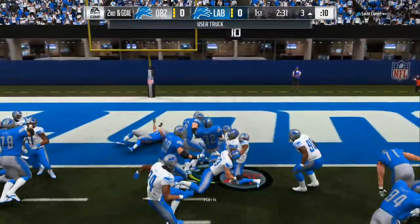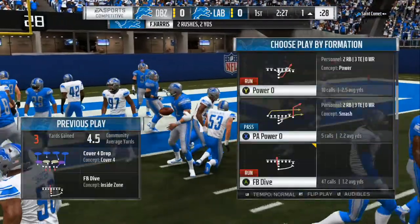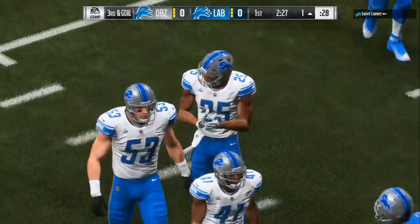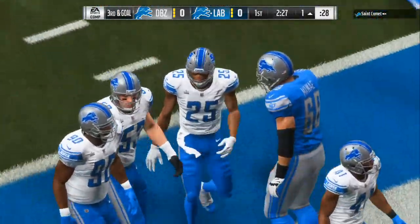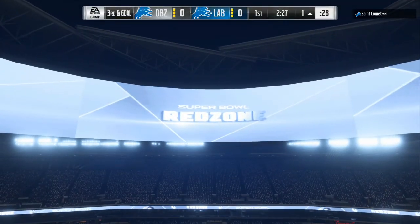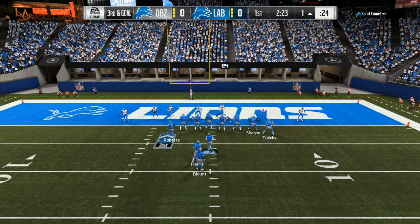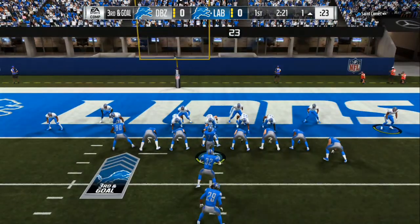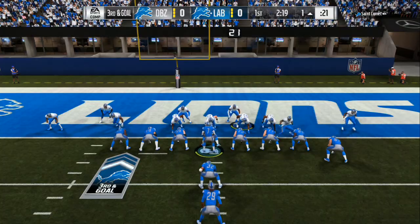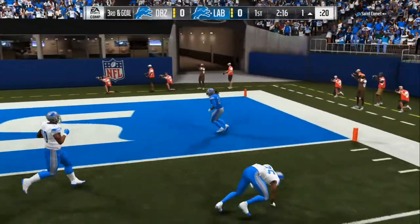Your chances of winning will go up 95%. As you can see on second and goal, we are trying to take the lead. We do a fullback dive and get down to the one yard line. Now we are going to pitch the ball and go in seven to zero in the Super Bowl. It's all about clock management. He's going to make a mistake and pull all his guys inside. I'm able to switch right to the halfback pitch and go in with LeGarrette Blunt to put us up seven to zero.